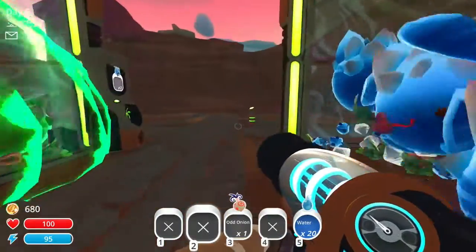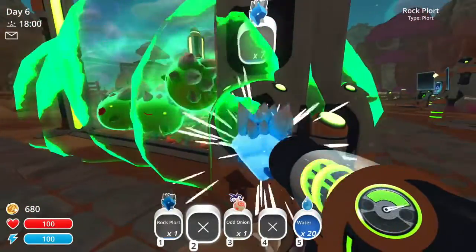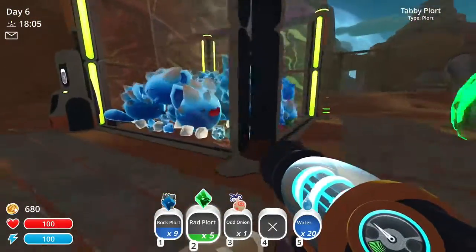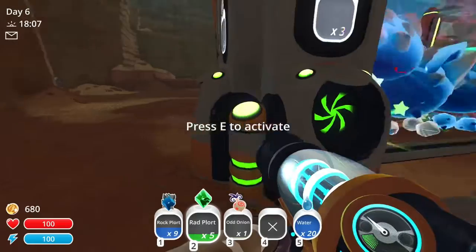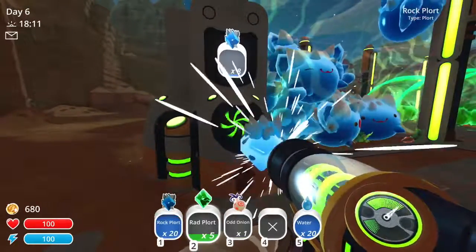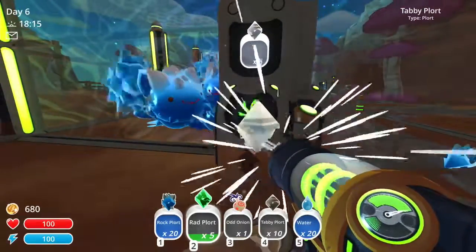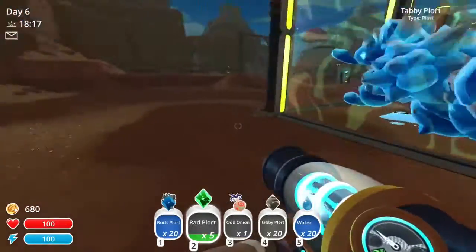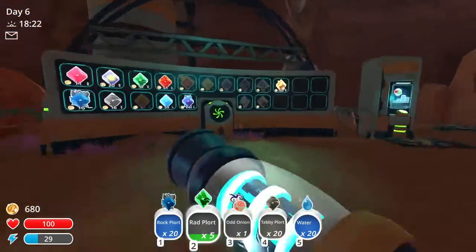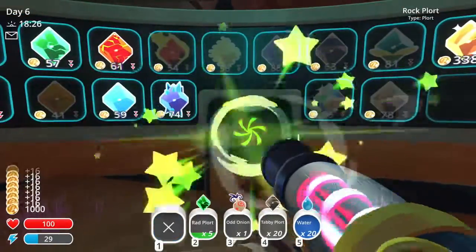Actually let's go ahead and collect our stuff. Let's see if we have enough money to get ourselves a storage bin. Ooh, we got more rock plorts than we can pick up here. Excellent — that's another thing we need to enhance. We have 57 for the rad ones.